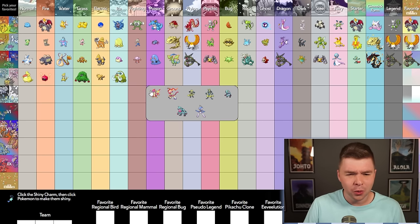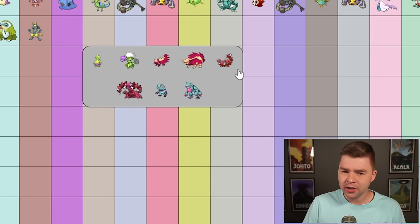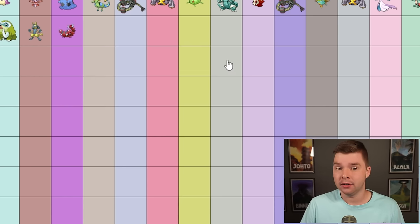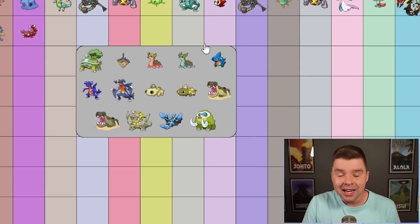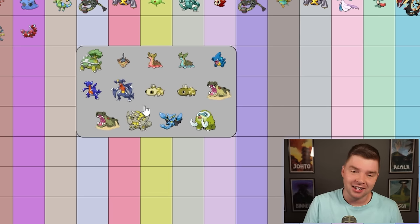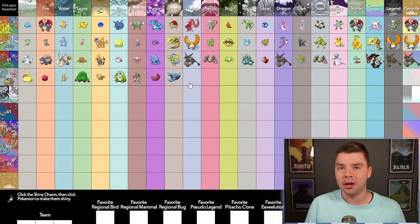Electric — it's Shinx. It's gotta be Shinx. One of my favorite shinies. I've got so many of these things shiny, probably like 20 with the Gen 4 radar hunting and then Legends Arceus. Love this guy. Ice — Weavile is the better shiny, but Mamoswine's my favorite Pokémon. Even though its shiny is not amazing, it means a lot to me. Fighting — it's Lucario. Poison — I actually like Skorupi's shiny a little bit more than Drapion. I love that red. I love Skorupi's shiny. Ground — Gabite's shiny is so good. Why isn't Garchomp like that? If it was, it'd probably be the pick, but it's gotta be Gliscor. I love that color combo.